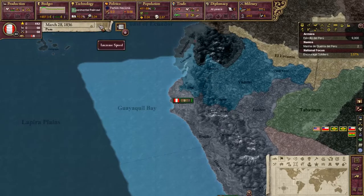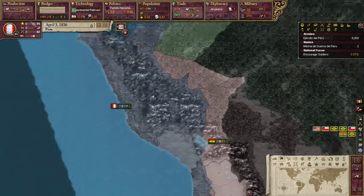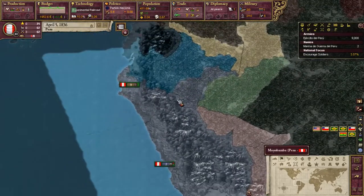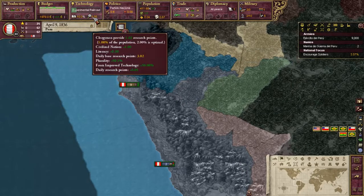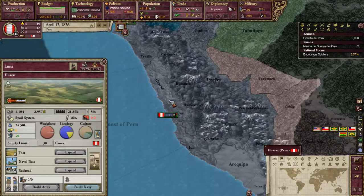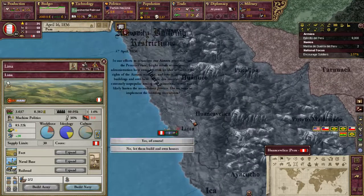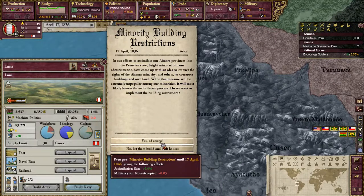Let's bring the speed up just a tad — actually bring it up to three. Make ourselves a little bit of cash. So the reason why I'm doing Experimental Railroad is there are several reasons: when you build railroads in your provinces, not only do you get output simulation rate and militancy effects...